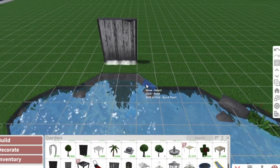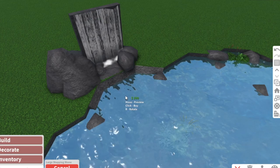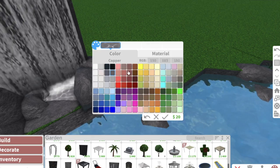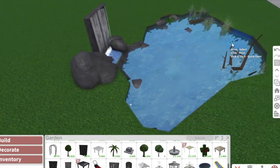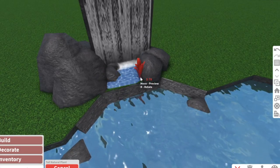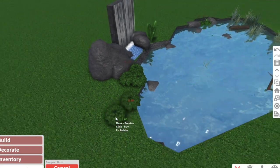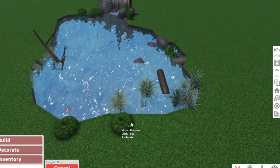The bottom of the waterfall looks a little weird, so we're gonna fix that by taking some rocks. You can use these stepping stones, resize them a little bit, use a new material and paint it a dark blue color - it could work. Add some plants to the side, and I also like to use these compact bushes to cover up edges, because sometimes your edges take away from the naturalness of the build.